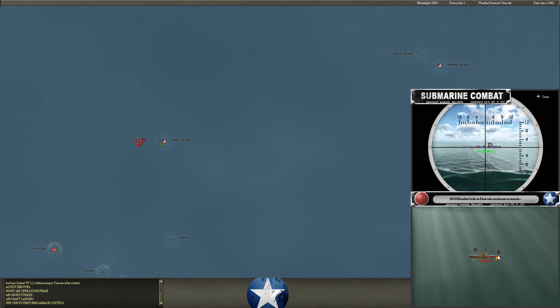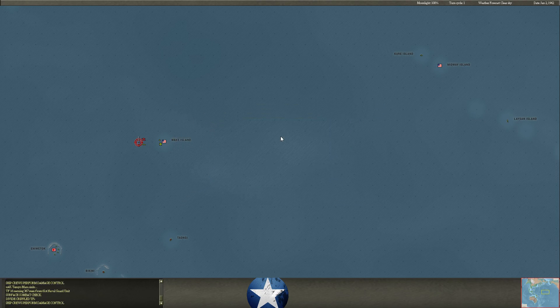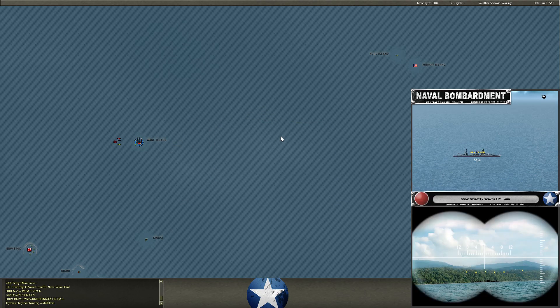SS Polak hits one of our transports, Tensio Meru, and I lose some troops because of that. He had a couple subs down here, and they relocated to get in my way as I headed toward Wake. It's a good play on his part. I'll probably lose that transport ship, sadly — yep, we can hear it going down.